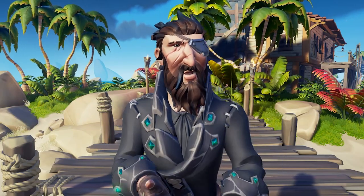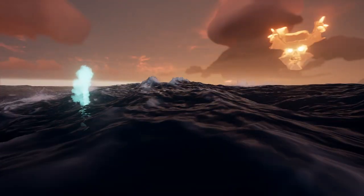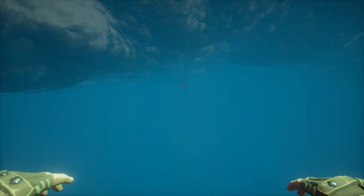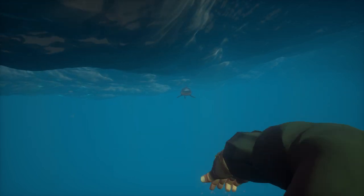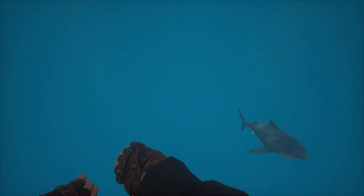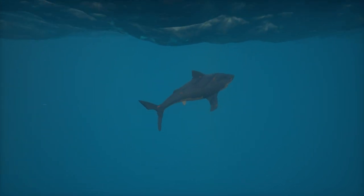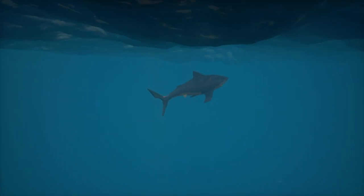This technique has saved the cursed captain more times than I care to admit. When swimming from one island to another, you are bound to find a shark from time to time. To dodge a shark attack, all you have to do is wait for the shark to charge at you — that is when you swim straight towards the shark. And right before he bites down, swim straight down and then swim straight up, and he will miss his bite. And if you have the trusty sword, you can quickly take him out with two three-hit combos.